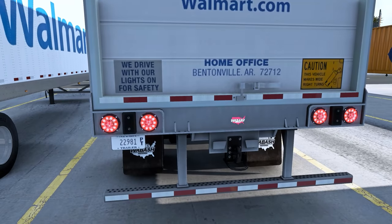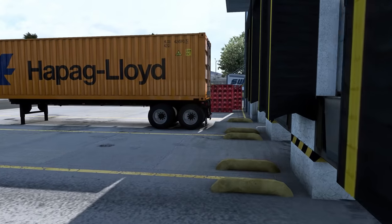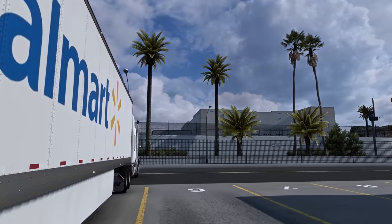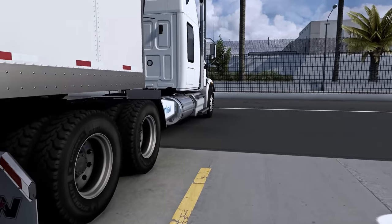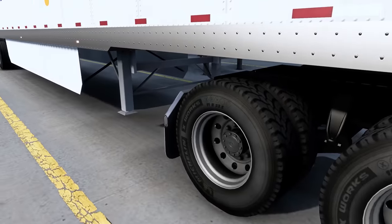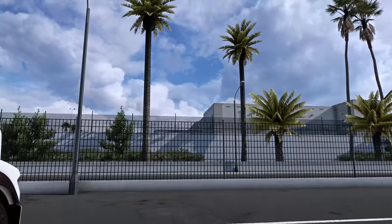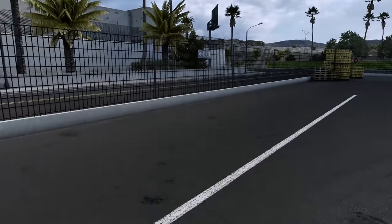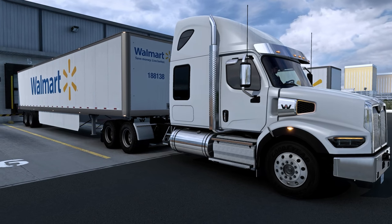Doors are closed in the back and we have working lights. This is a default trailer from SES — just a texture on it. Those are working fine. Lights up there look good. It's a roll-up back on it — that's cool, something different. Wabash trailer. Lights look good on this side as we come up. Everything looks good and in order. But look at those reflections with this new lighting engine — look at that, the Walmart on there. That looks so good compared to what it used to look like. Look at the sky — it's a beautiful evening here in Las Vegas. Looks very nice indeed. So I'm going to go ahead and say we're good to go.